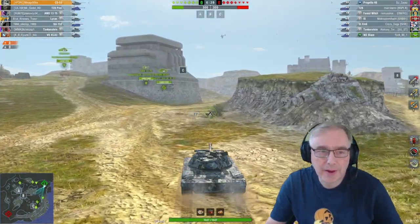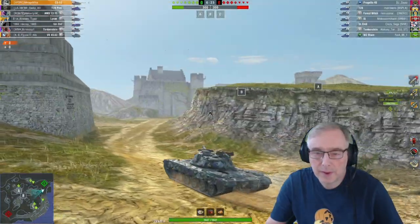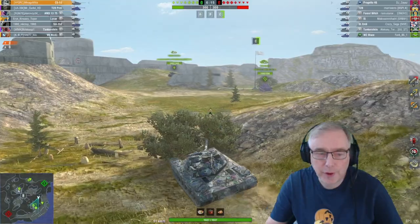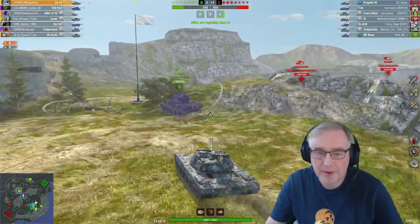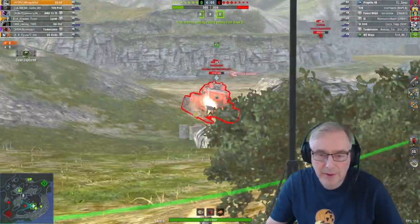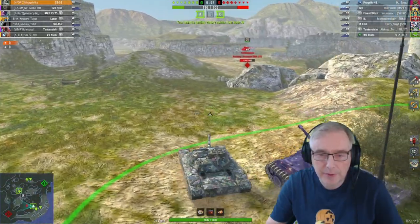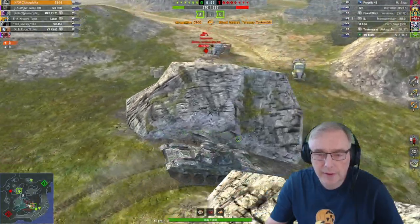Here we are in the CS-53 again, this time on Naval Frontier. Had a very, very slow start — looks like the guys have all gone to the left-hand side. Can we get there in time to cap this C-cap? We're playing on our main account on the EU. Tankenstein's in the middle — going to try and get some bonus XP there. Couldn't pen him unfortunately, went through his lower glass but just in the prior. The gun's very nice on the CS-53.